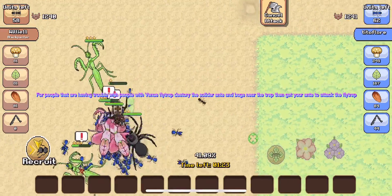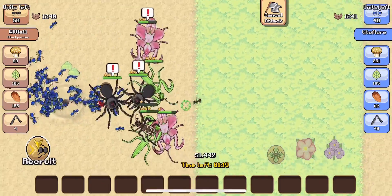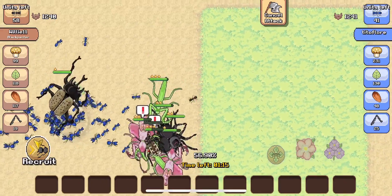For people that are having trouble with players who have Venus flytraps, like that — the soldier can pop into the trap, then get your ants to attack the flytrap.